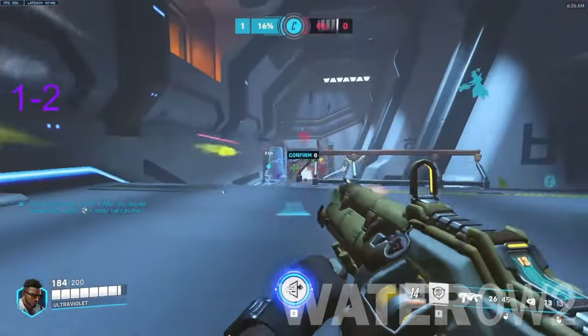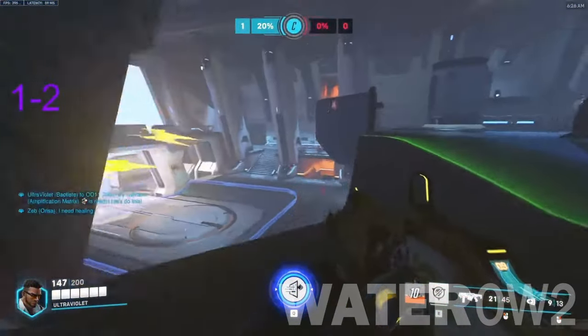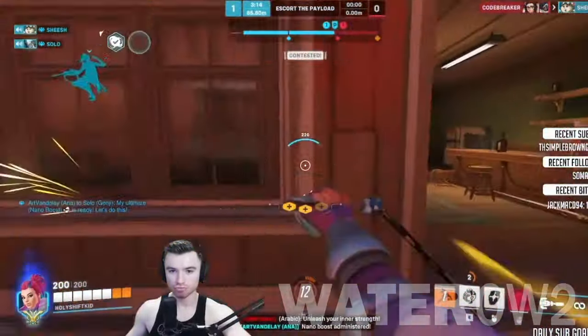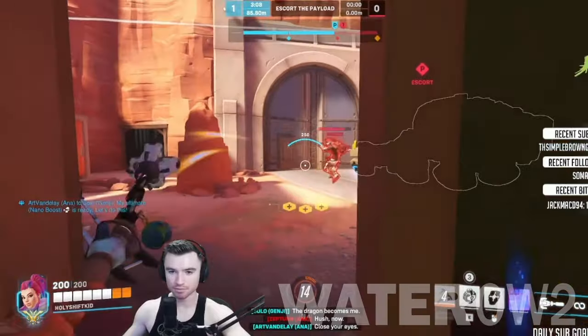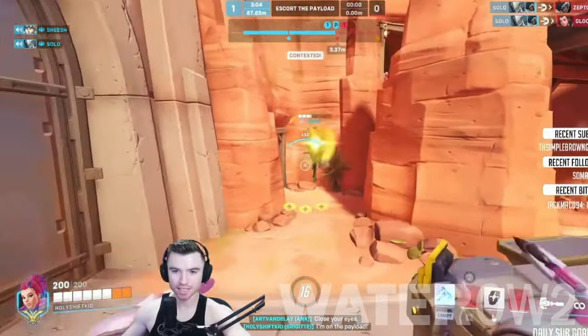Widowmaker, Cassidy, and Ashe can force Baptiste to reposition or use his immortality lamp early. Brigitte Counters. Brigitte is made to counter close-combat divers, so flying targets that don't frequently hit the ground can evade her shield bash and whipshot. Pharah and Echo are the classic choices. Shield busters like Pharah and Junkrat can quickly break her barrier shield though.